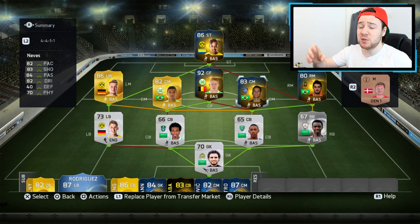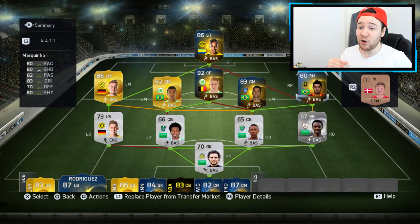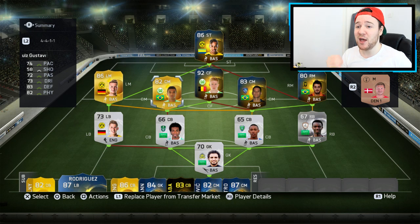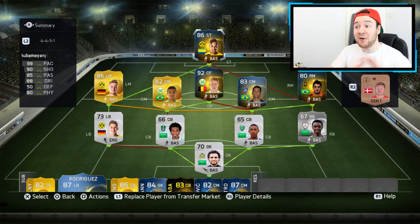Moving to the right mid position, our first Team of the Season from the ALJ League is Marquino — he was okay, nothing too special, played pretty average, didn't score a goal. We've got Neves as well, he actually played quite well with four star skills, though I don't think he's suited as a center mid in this formation — maybe as a CAM. We also have Luis Gustavo, Marco Reus, Kevin De Bruyne, and Aubameyang.